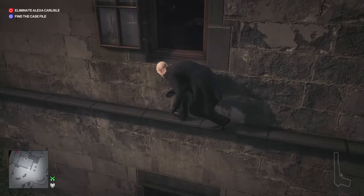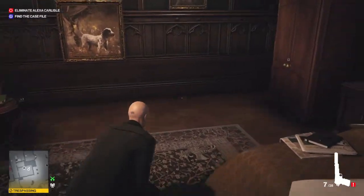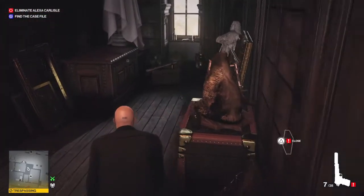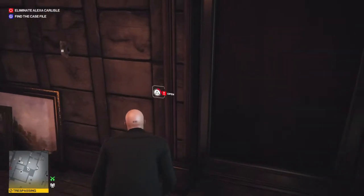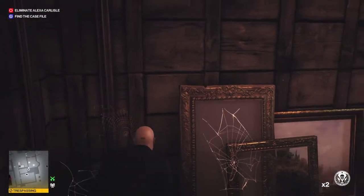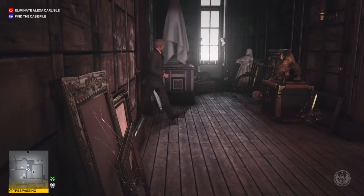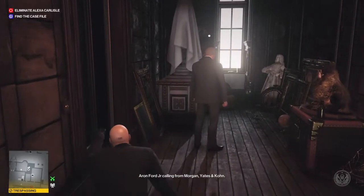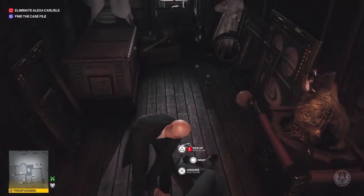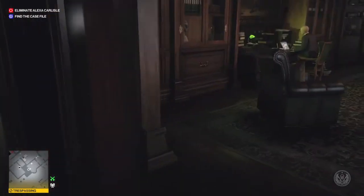We're going to use the same approach as in our silent assassin video — come through the hidden passage here. We lure the guard, knock him out, put him in the crate. We knock out the lawyer, put him in the crate — business as usual. We're not using this room with the lawyer, just clearing our path through to where we need to be. Crouch down in this corner when the guard comes in and he won't spot us. Close the door and subdue this bloke, chuck him in the box.